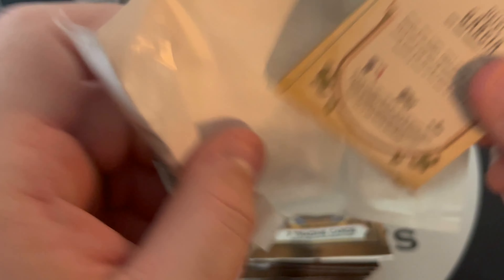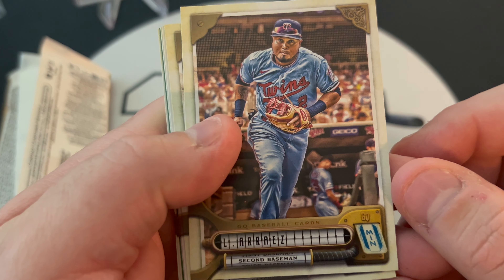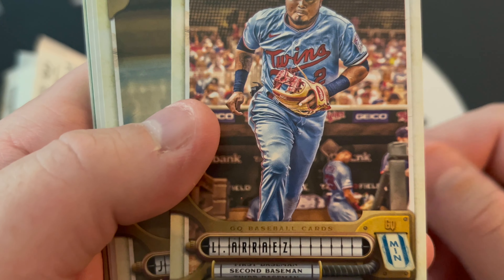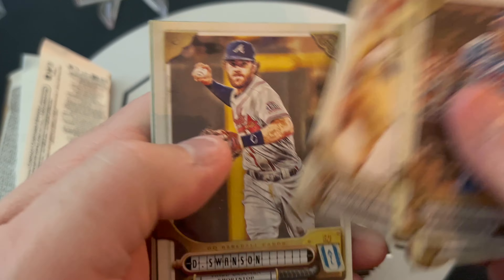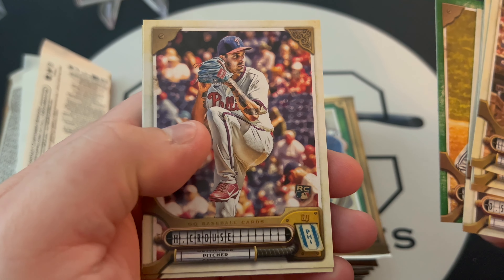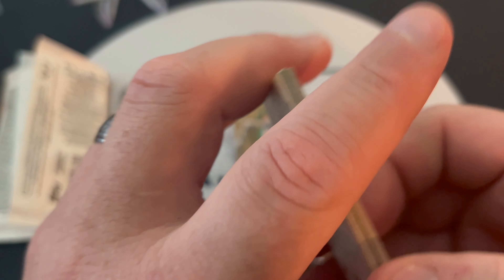We have one green per pack. Without further ado — we have Joe Ryan, Jorge Soler, Dansby Swanson. We have a green Lopez, a Krause, and a Davey Garcia.